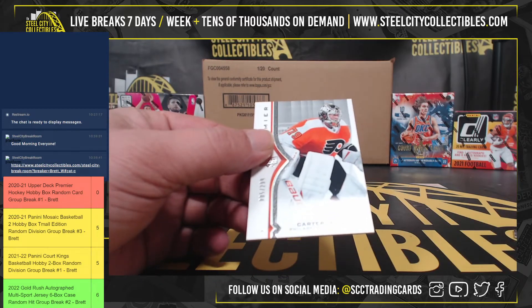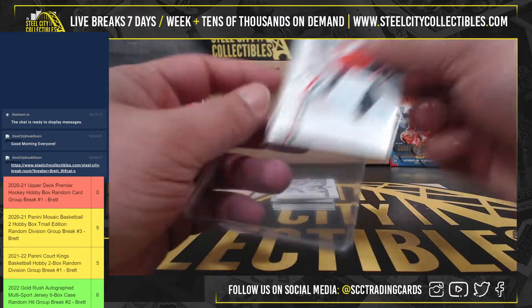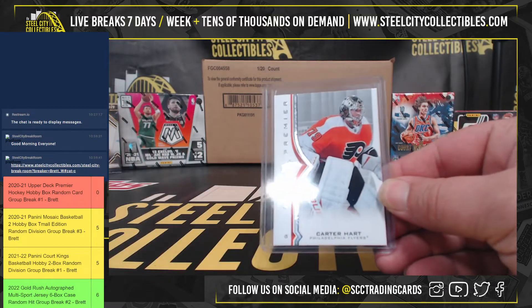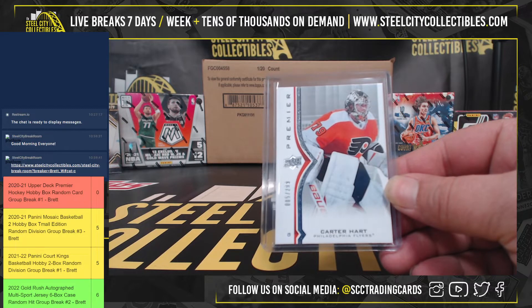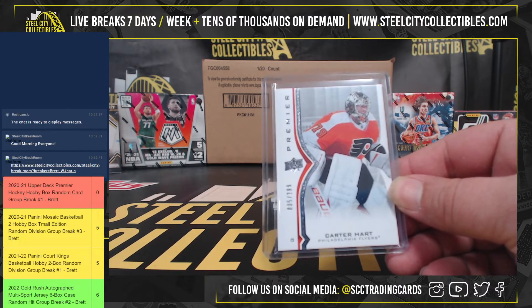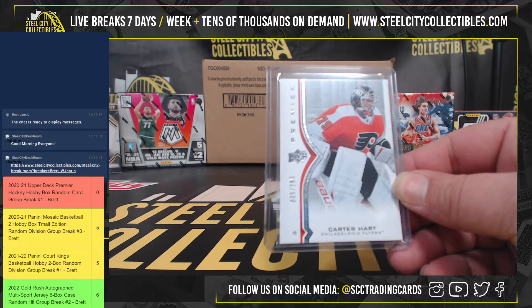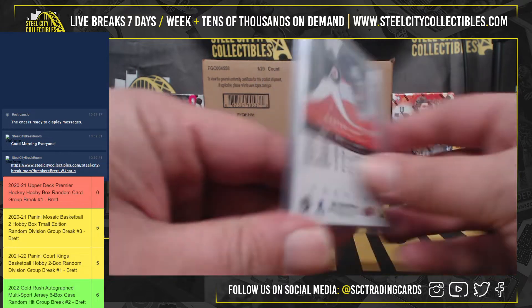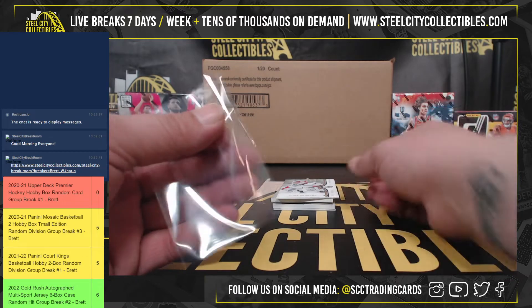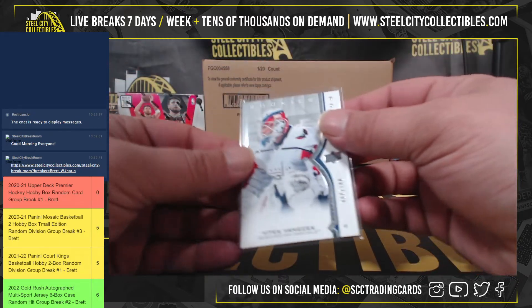First we have, out of 2/99, Carter Hart. Then out of 2/99, Premier Rookie — Vittek Vannick.